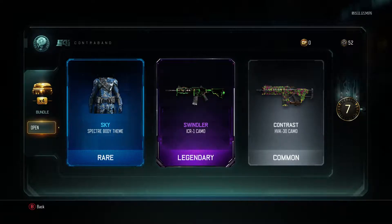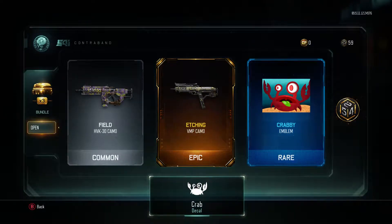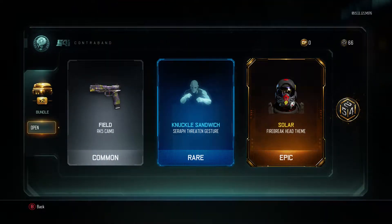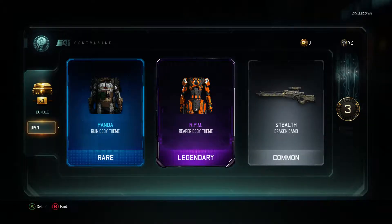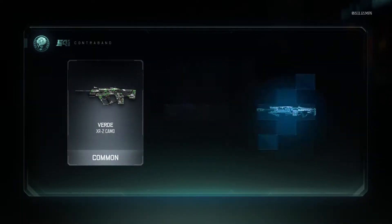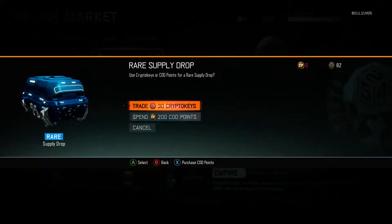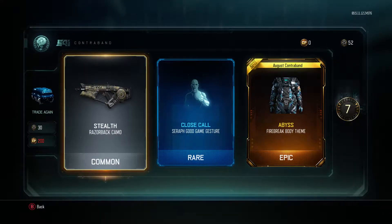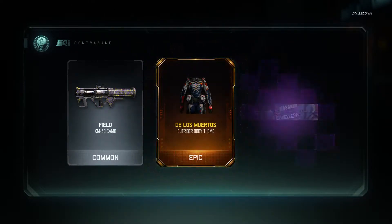Did we already get Swindler, or was that on another gun? Come on, one more — oh it's gonna be that one. I got a good feeling about this. We got some crypt new keys here. Come on, give us something good, I want the goodies.